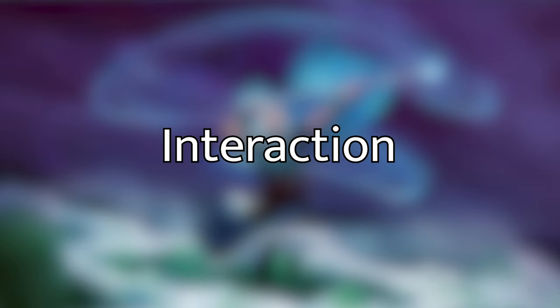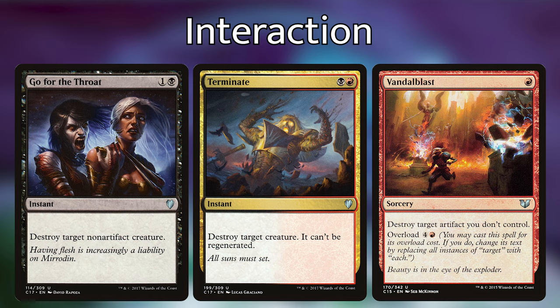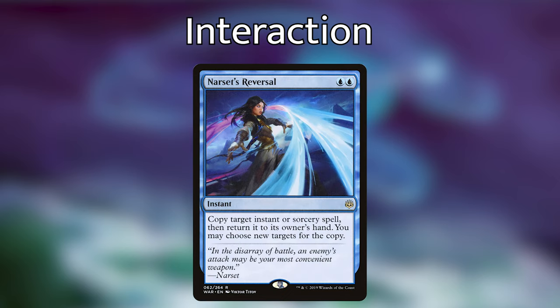Next up, let's go over the interaction in this deck. We've got ways of killing things, countering things, blowing up the board, and bouncing things. For kill spells, we have Go for the Throat, Terminate, and Vandalblast. Terminate and Go for the Throat at instant speed can destroy a creature. Vandalblast can destroy one artifact we don't control, unless we overload it for five mana in which case it blows up all the artifacts we don't control. For counterspells, we're playing Swan Song, Counterspell, and Negate, which can counter most things that are probably going to hurt us. Swan Song can hit an enchantment, instant, or sorcery and its controller makes a bird. Negate hits non-creature spells. We're then playing Mystic Confluence which has three modes we can choose up to three times: counter a spell unless its controller pays three, return a creature to its owner's hand, and draw a card. We're then playing Narset's Reversal, which isn't a traditional counterspell, but we can copy target instant or sorcery spell, then return it to its owner's hand and choose new targets for the copy — so if our opponents are playing a spell that's going to give them a lot of value, instead we can get that value and make them try and cast that spell again.